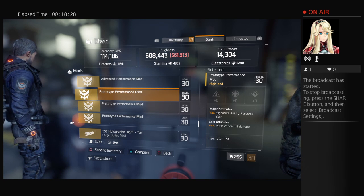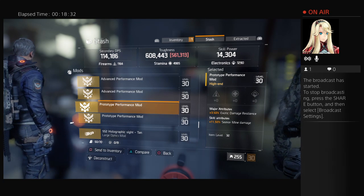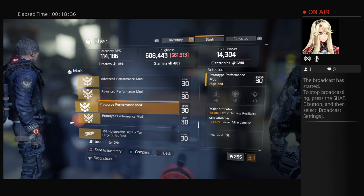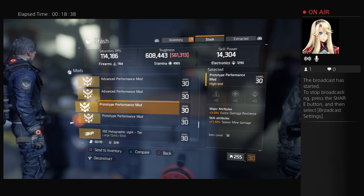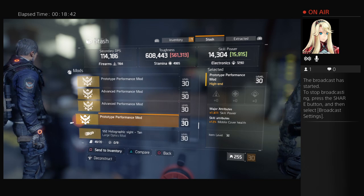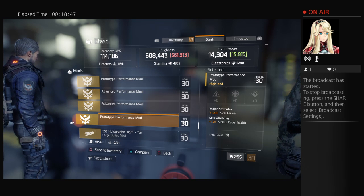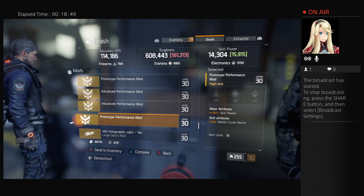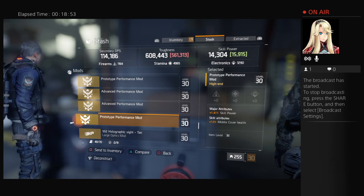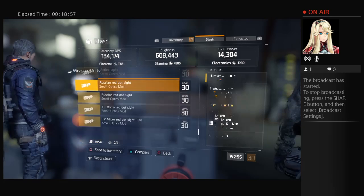Next one: plus 3% signature ability resource gain and plus 4% pulse critical aid damage. Next: exotic damage resilience 3%, seeker mine damage plus 11% — I don't use seeker mine. The last one is 1600 skill power and 12% mobile cover health. Everything else down here is gun sights — sell those.